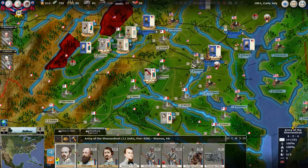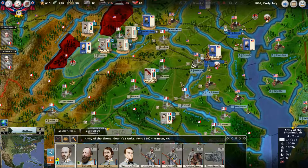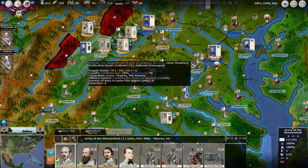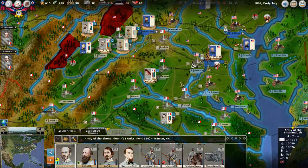Up here we have the Army of the Shenandoah with Joseph E. Johnston, and he's now been put under pressure by Irving McDowell. Irving McDowell ends up becoming a pretty good Corps general. He was put in charge of the entire Union forces and did not do a terrible job — he kind of held the line between McClellan being appointed twice. But McDowell was better suited to be a Corps general. Now he's out here putting pressure on Johnston.